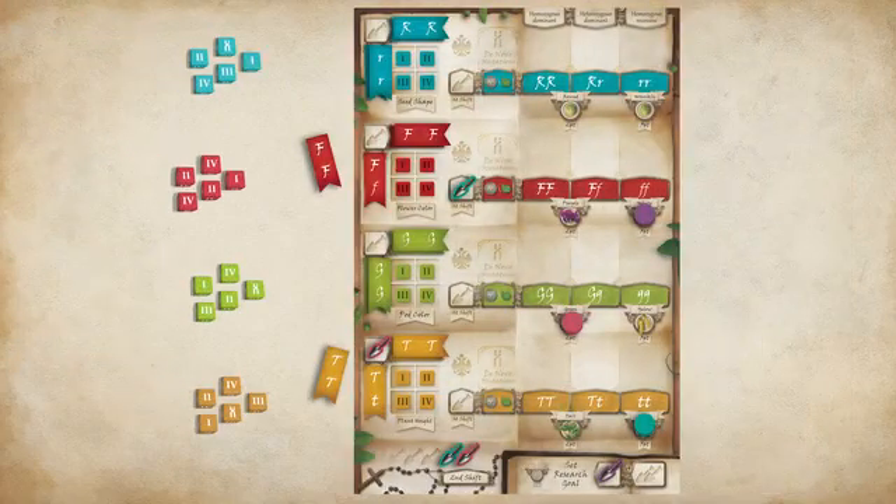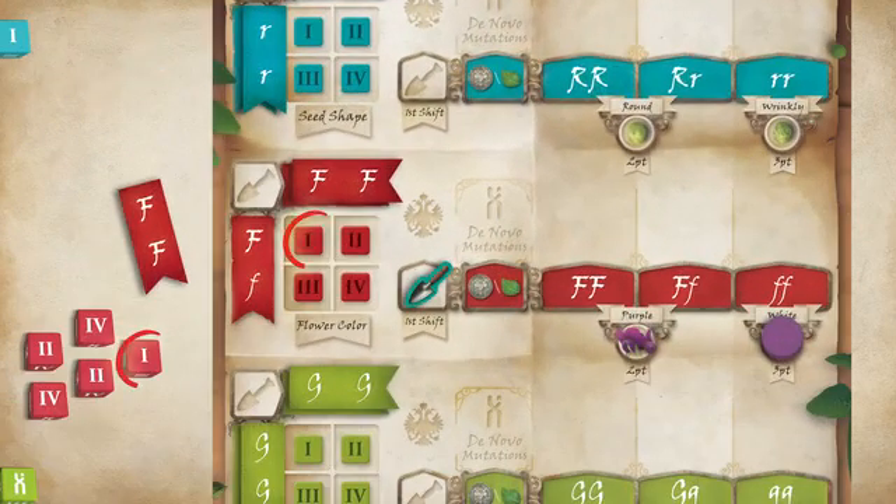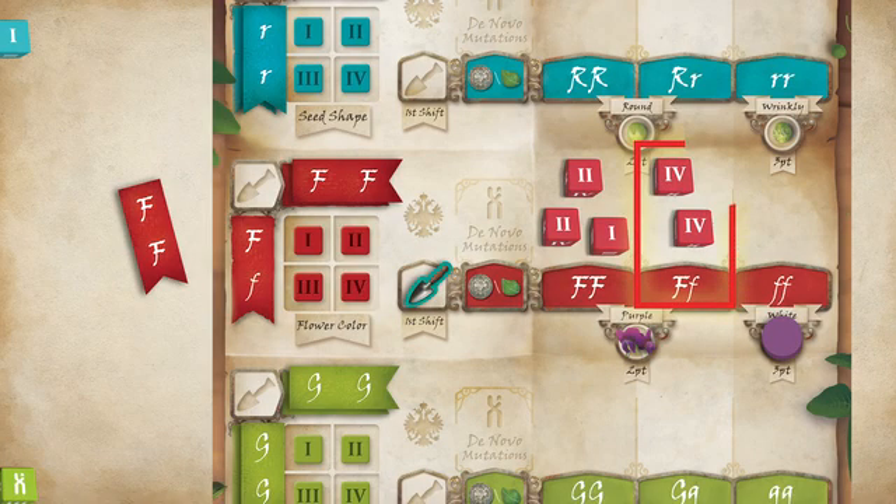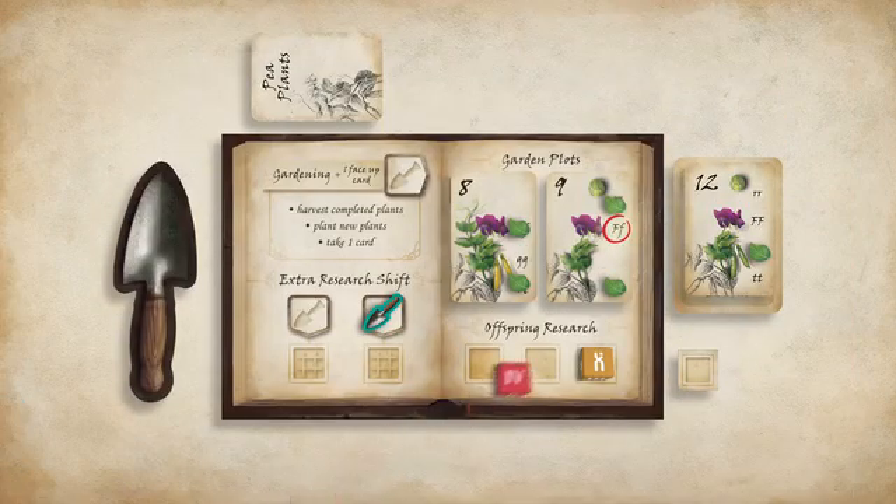To breed plants, players roll offspring dice that correspond to Punnett squares. The players will have chances to find and validate the genetic traits they've chosen to study, inching closer to understanding the pea plants they have collected.